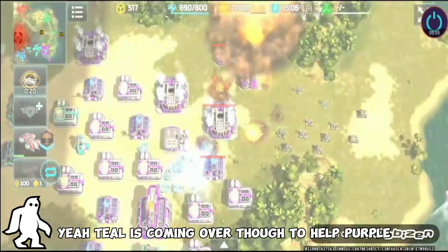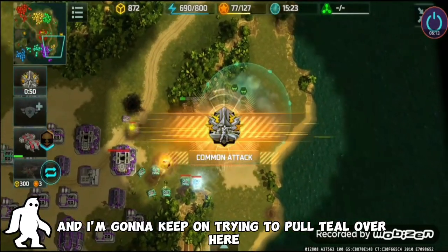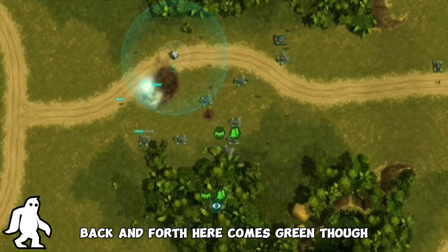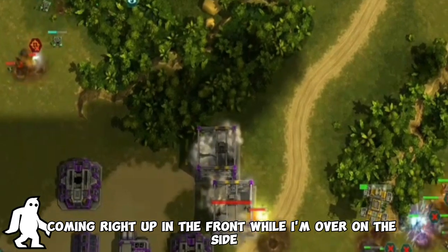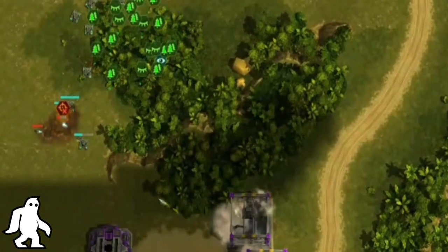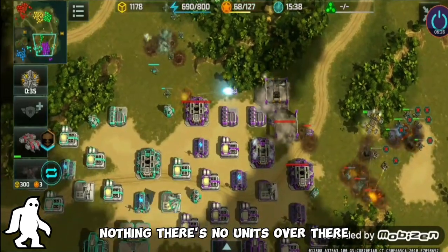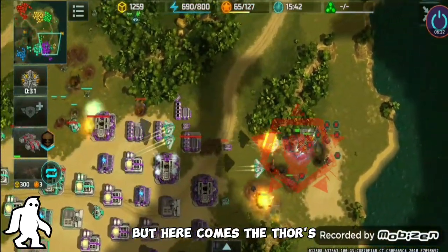Teal is coming over to help purple. I'm gonna keep on trying to pull teal back and forth. Here comes green though, coming right up in front while I'm over on the side. There are no units over there because they're all over here with me. Here comes the Thors!